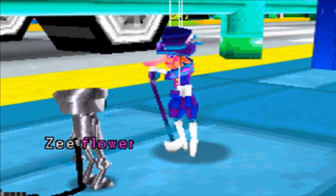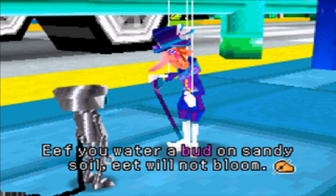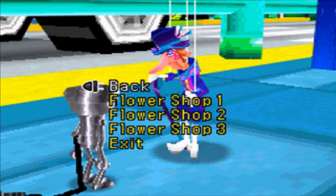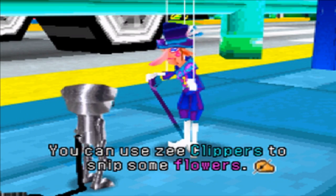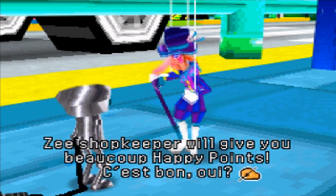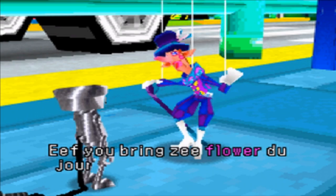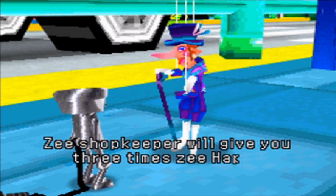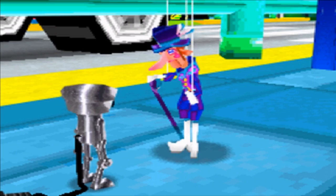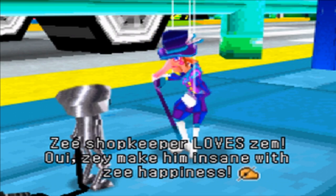Flower three: ze flower is a finicky and delicate beast — it is how you say, high maintenance. If you water a bud on sandy soil it will not bloom. Flower shop: you can use ze clippers to snip some flowers, and if you bring them to ze flower shop in town, ze shopkeeper will give you boku happy points — ze bon oui! Flower shop two: if you bring ze flower du jour — the flower of the day — ze shopkeeper will give you three times ze happy points. And ze rainbow flowers are quite pretty — ze shopkeeper loves them, they make him insane with ze happiness!